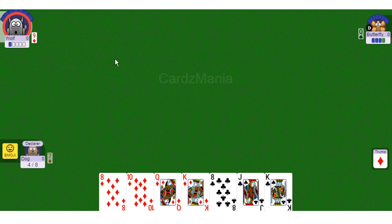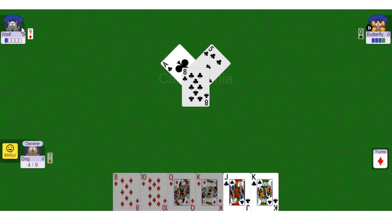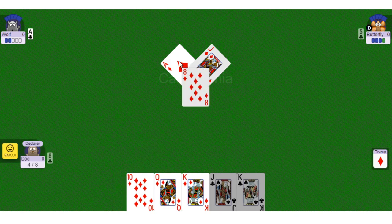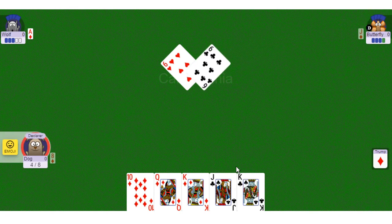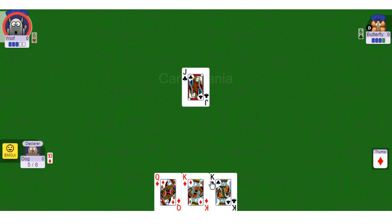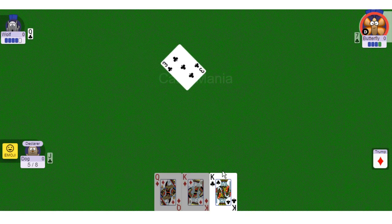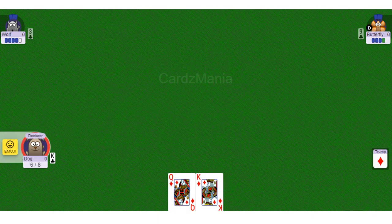Wolf had the highest trump card and took that trick. I had to pick up; that was the highest-ranking trump card, so Wolf won that trick as well. I don't have a heart, so I'll play differently. This is not going well at all — but that's okay. I won that trick there.